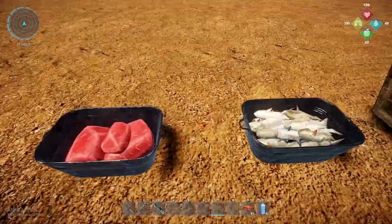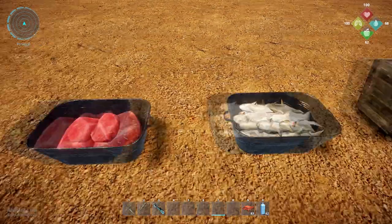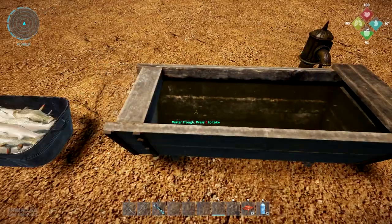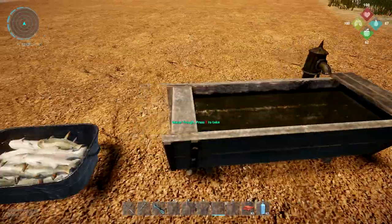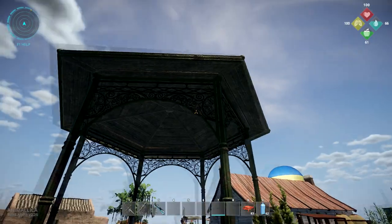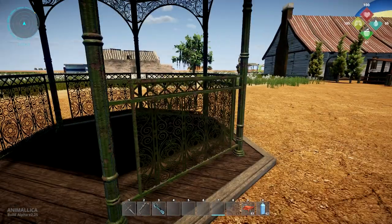These feeders just take a little bit of raw meat or raw fish and then some aluminum ingots. The water trough takes a water pump and some nails and timber — pretty basic resources. For the gazebo, the only slightly rarer thing is roof tiles, and then you need some green paint, which you can make at the art station or find as loot.